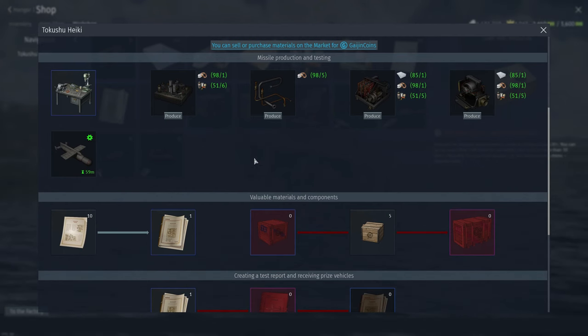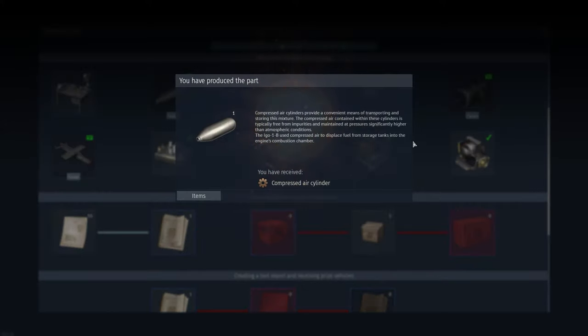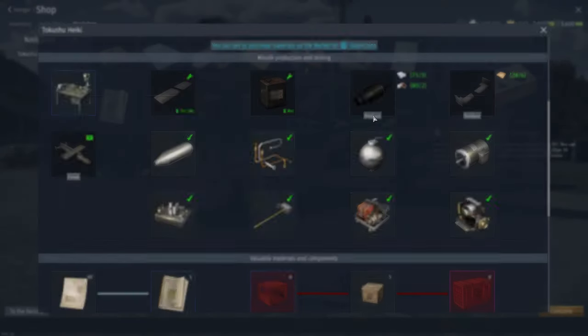Building the missile will take three hours, or one hour if you use the factory upgrade. So let's speed that up. Come back after a few games, and while we're waiting for the missile I've been building my next one, because I'm anticipating we're going to have to do this a few times. So just keep building them, and then we're going to jump into the test.